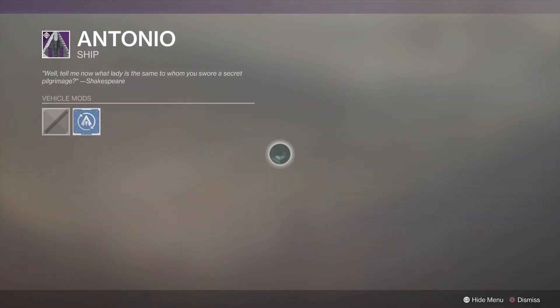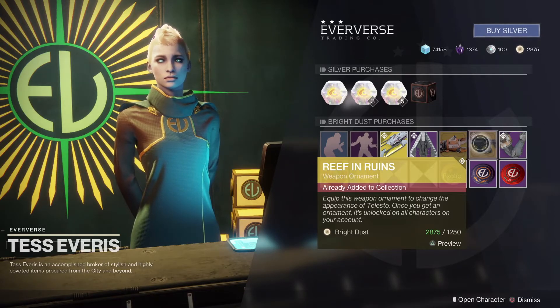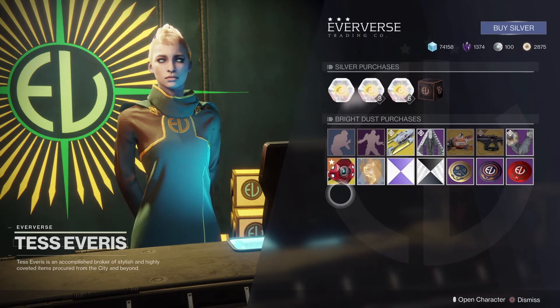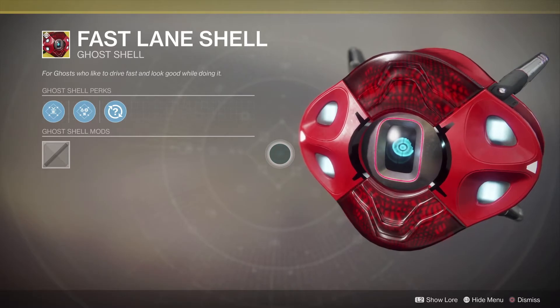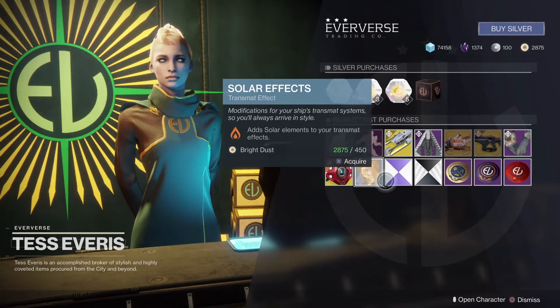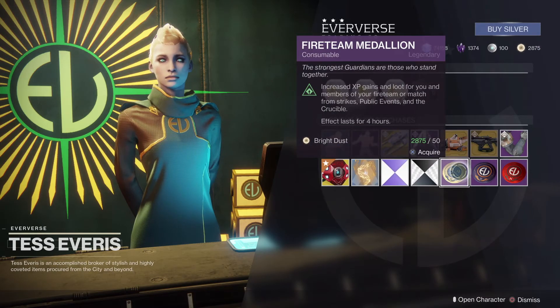We've got the Antonio Ship — let's take a look at that one, not bad. We've got the Under Construction and Reef and Ruins Weapon Ornaments, which we've seen before. We've also got the Gauntlets from the Omega Mechanos set. Our featured ghost this week is the Fast Lane Shell — pretty cool. And we've got the Solar Effects Transmat effect, Arctic Pearl Shader, Monochromatic Shader, and then we have our usual Boons and Fireteam Medallion.